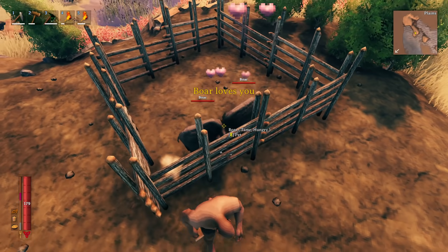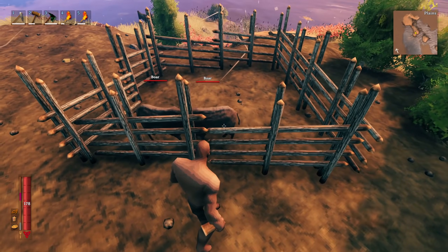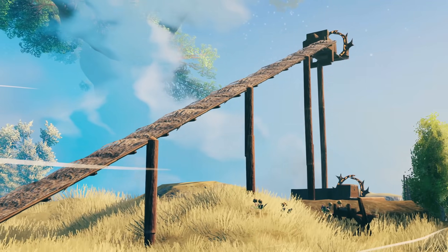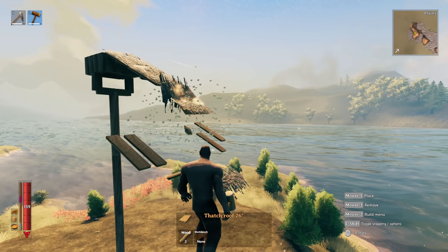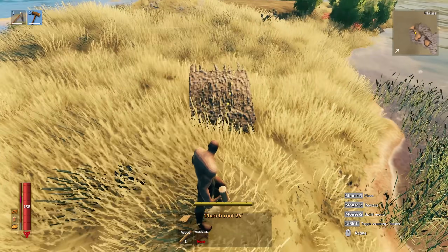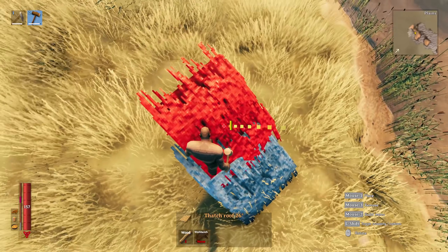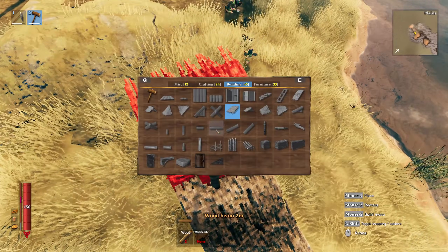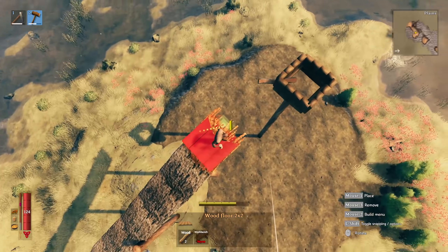Step three: the boars. This part of the guide will be more frustrating as we're dealing with AI. To get the boars into their permanent residence, we'll be building a temporary ramp out of 26-degree thatched roofs. In my experience, it's much quicker to start from the bottom. Try to place the first roof so the top of the ramp comes out near the top of the breeder — it's better to start further back so you don't cut yourself short. Once your roof becomes red and unstable, build core wood poles underneath to support it. Rinse and repeat until you're at the top.